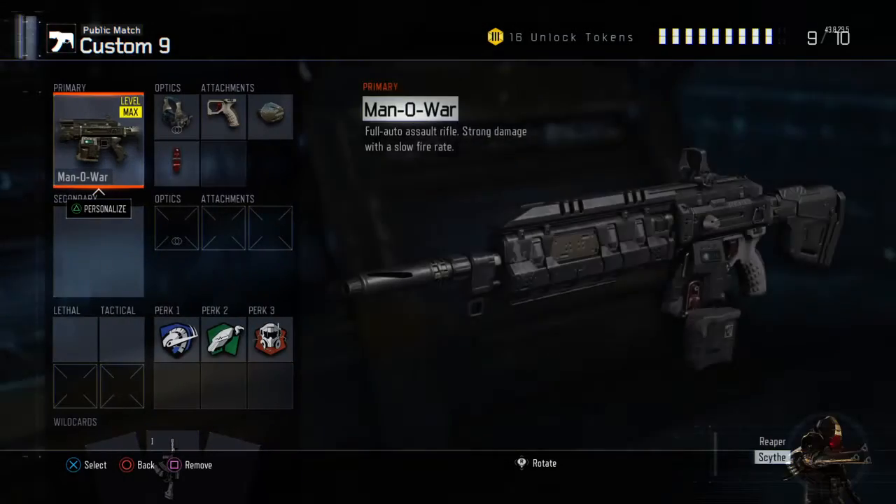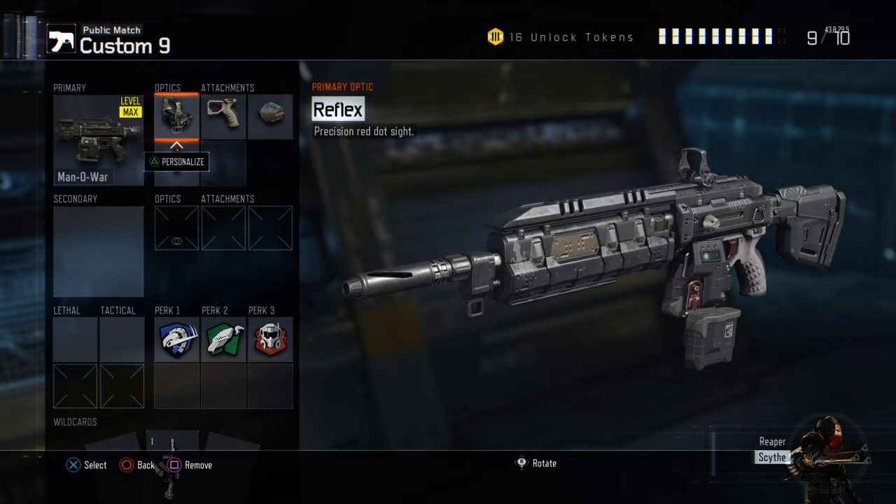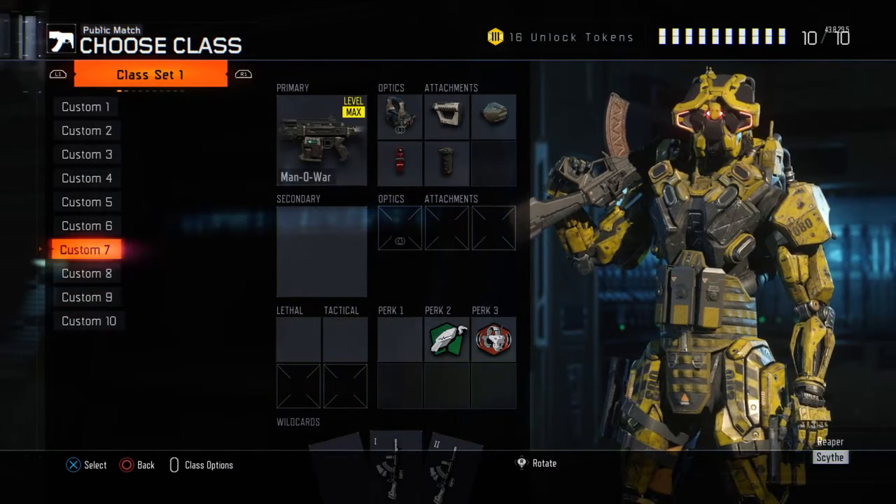This second class setup is for people who don't like to use stock on ARs. I understand some people prefer stock on submachine guns, but honestly on SMGs it's kind of a waste of an attachment slot. So for this class, we swap out stock and put on fast hands instead. It's red dot, quick draw, rapid fire, and fast hands — that's the only change.